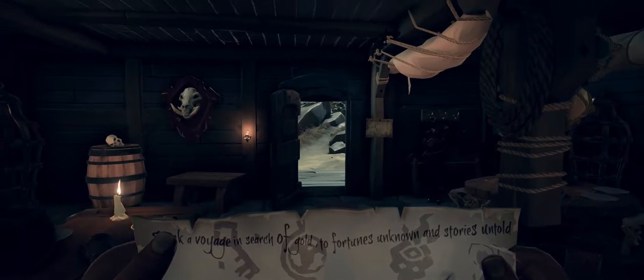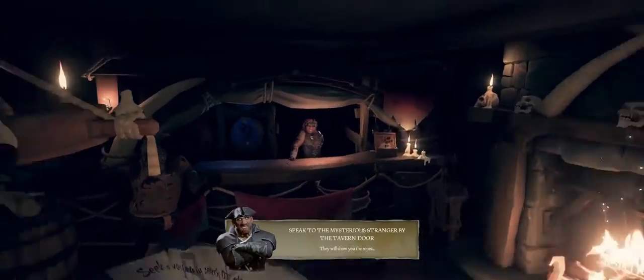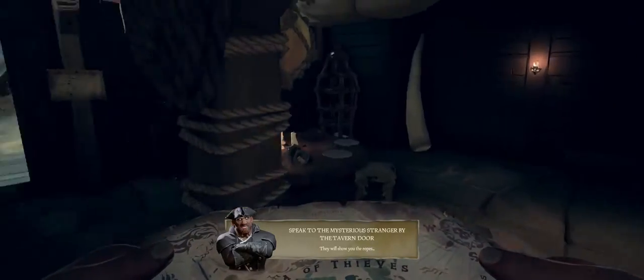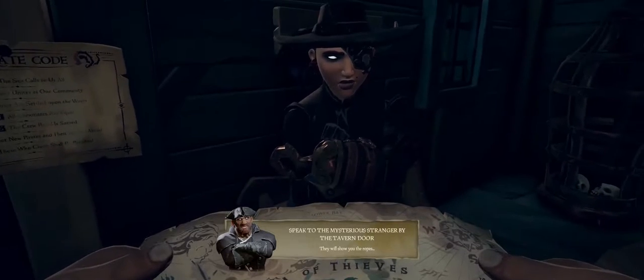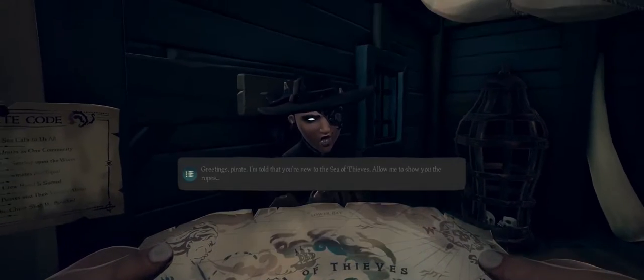To show someone else your map, right-click instead of left-click. On the bottom it says 'seek a voyage in search of gold to fortunes unknown and stories untold' — it wants you to speak to the mysterious stranger at the tavern. This is the mysterious stranger; she's got a little eye patch and hollow dead eyes that kind of glow — a pale pirate.